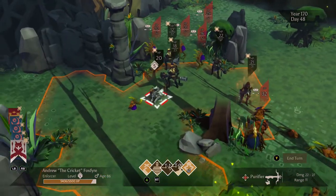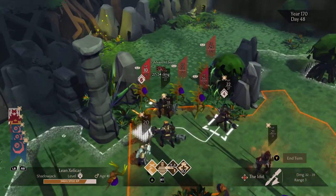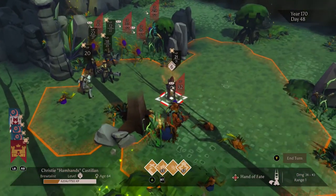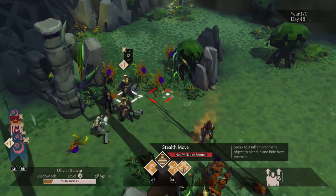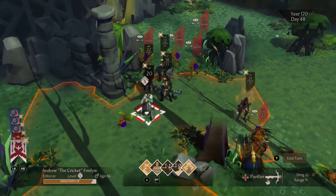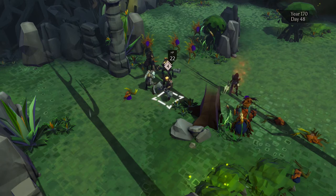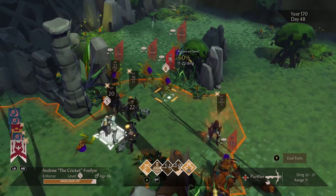We have a couple more options here. Leanne since they don't have the knockback available anymore — I'm going to try and just have them come down here, hopefully take this guy out — not quite. I want Christy to be able to use her flask but I still don't know if it's going to be the right time for it. I think Olivier needs to just move back and heal, especially because Olivier doesn't have that knockback. Andrew's still on cooldown for everything — let's see if Andrew can't just take this guy out.